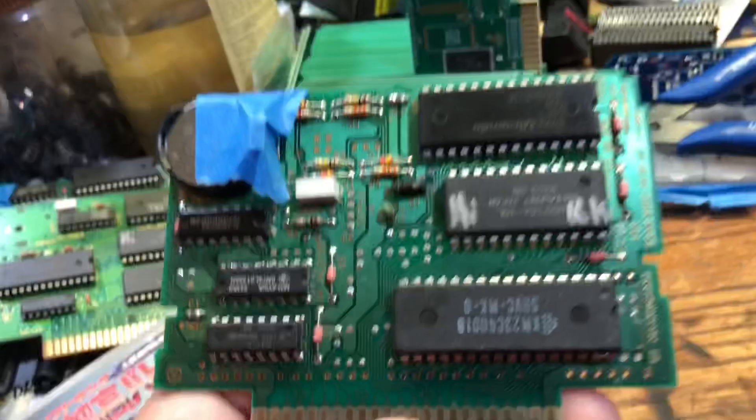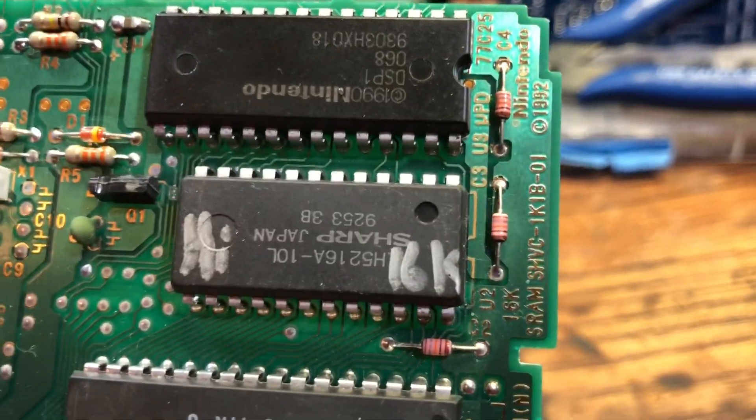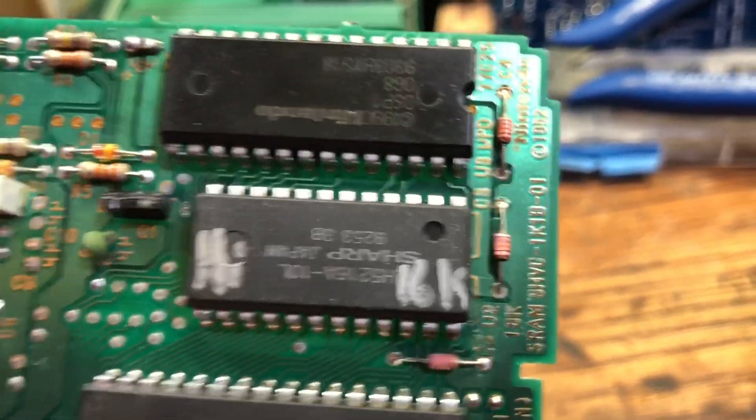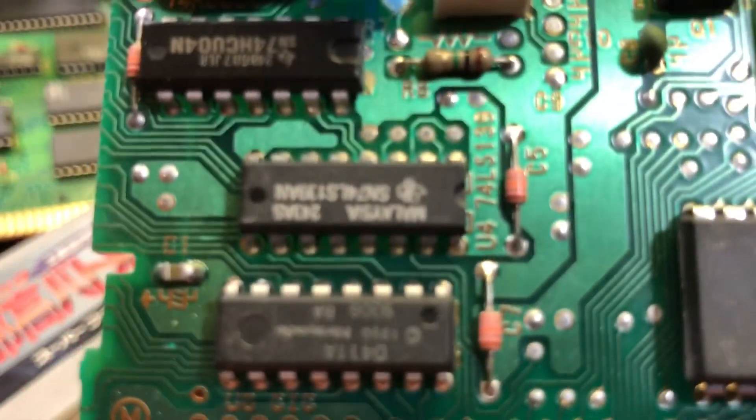This was Mario Kart. It's only 16K memory, so it's a 1K, 1B — the B means it uses a regular decoder, the 139.